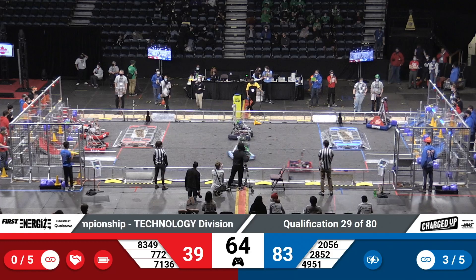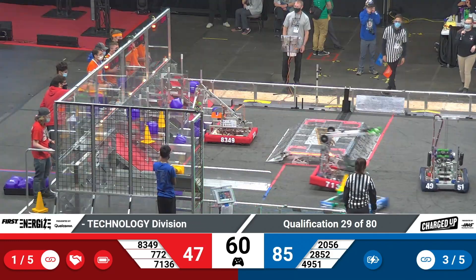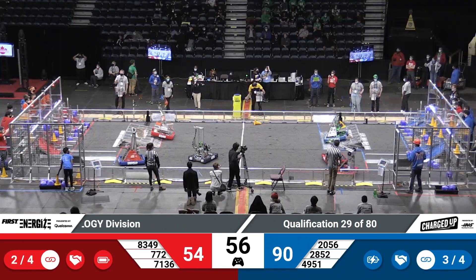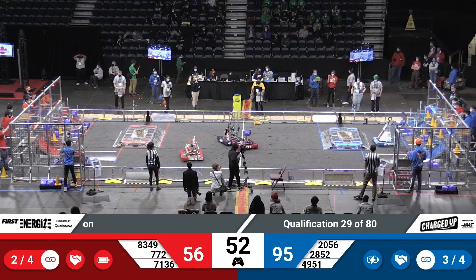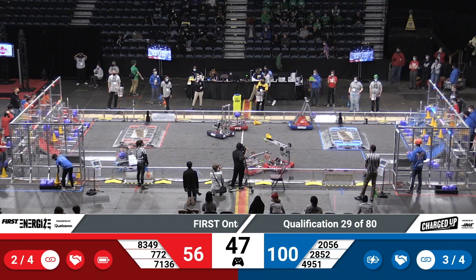71-36 joining them with another cube, looks like they're scoring in the middle row of the Red Alliance's grid. 25-6 racing across the field, hitting a bit of defense from 772, but that doesn't stop them. They jump over their charge station, make it over to their grid to score that cone, and back to their substation to grab some more game pieces.